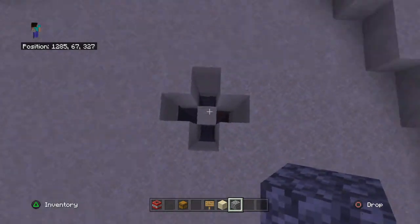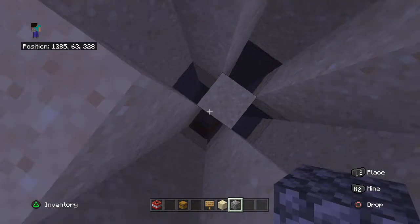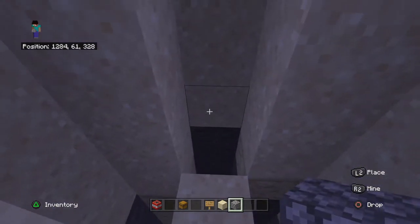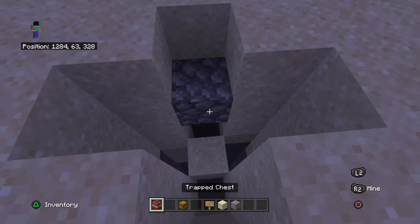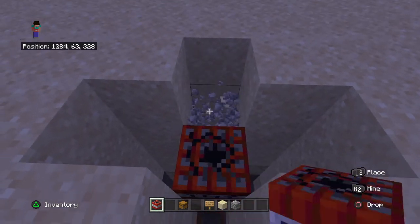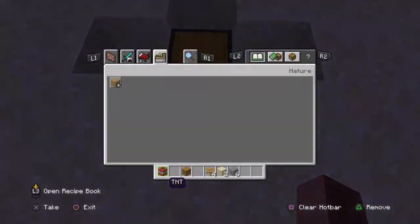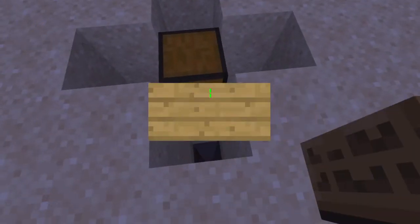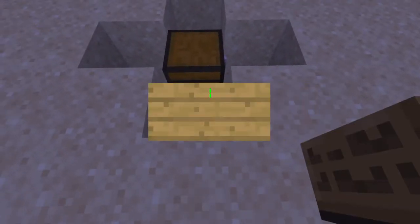So after you've made a plus shape going three down and dug down however height you want on each side, just like that — you're going to put a block right there, place a TNT right there, break that block, place a trap chest, and then place signs all around the chest.